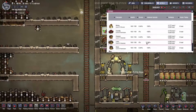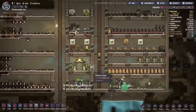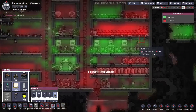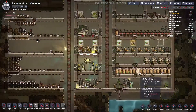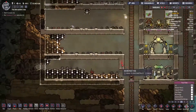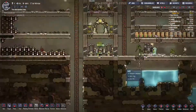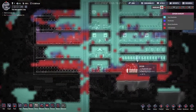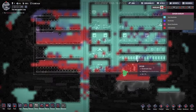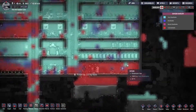Are some of my dudes injured? No, everybody's fine. Okay, so we're fine. And the stress is actually at zero. Let's get rid of this. Let's take a look at the carbon dioxide — it is worse than it was before. But once we get the airflow tiles in and some of the carbon dioxide out of there, we should be fine-ish.